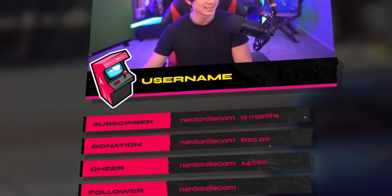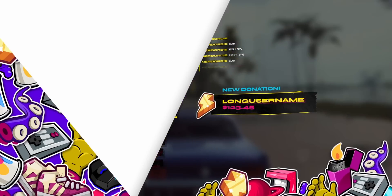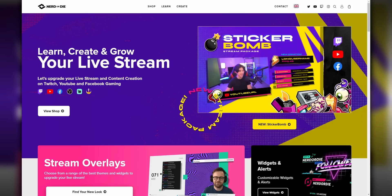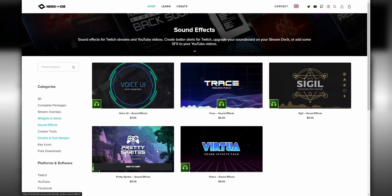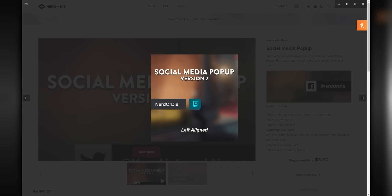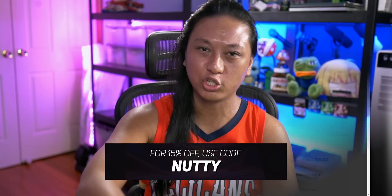This video is sponsored by Nerd or Die. If you guys have been looking to upgrade your stream, Nerd or Die has you covered. They've got alerts, panels, emotes, and full blown overlays that you can just download and install — they're all really easy to set up. Even if you already have a design for your stream, they have little bits and pieces you can add, like sound effects and free tools. One of the most popular ones is the social media pop-up that shows a lower thirds of all your socials while you're streaming. Check them out down below and use code NUTTY for 15% off at checkout.